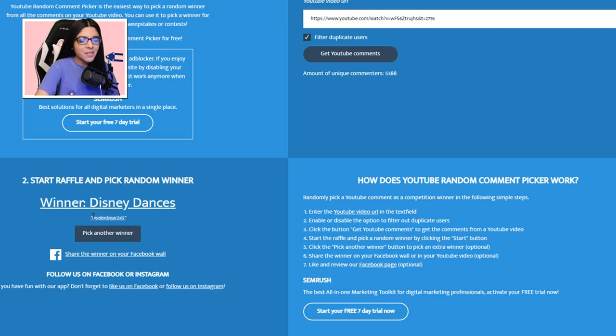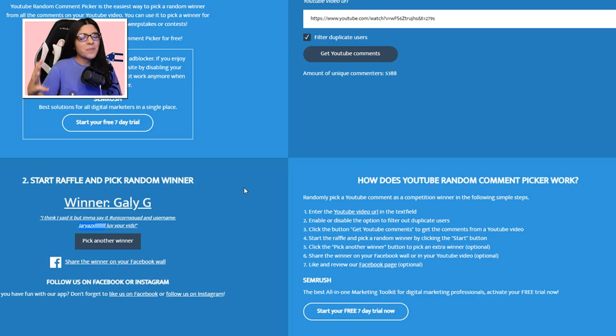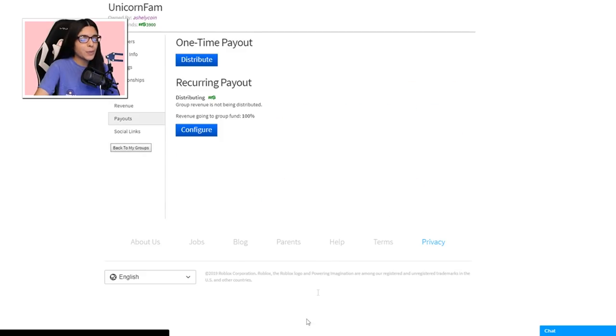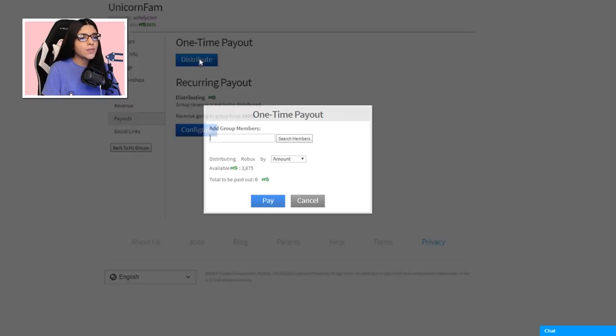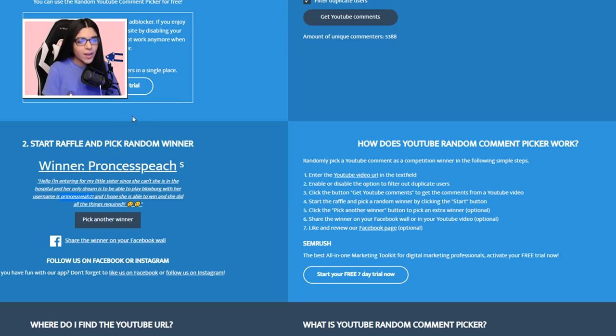Our third pick is Disney Dances — congratulations! Let's copy and paste the username... you're not in my group. We'll try one more time — nope, not in my group. I'm sorry, this is what happens when you don't join the group. The next winner is Galley G, our third actual winner. And our fourth winner is Ella Christine — congratulations for winning the giveaway! The fifth giveaway winner is Princess Peach, but no results found. I'm sorry, Princess Peach, it's not letting me find you.